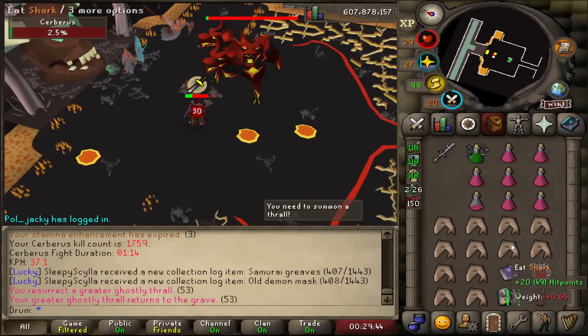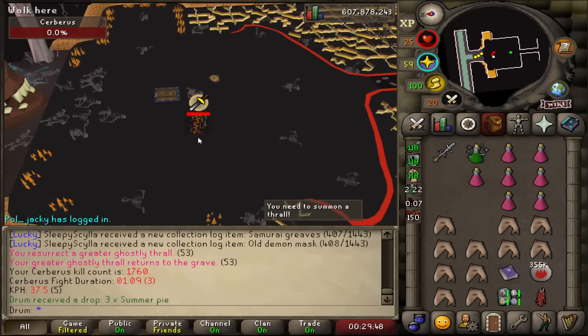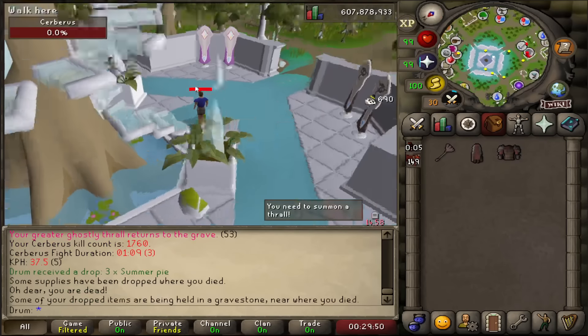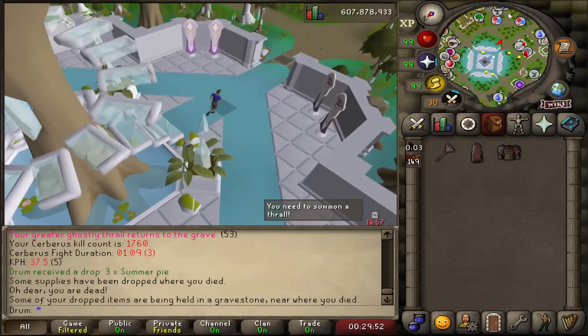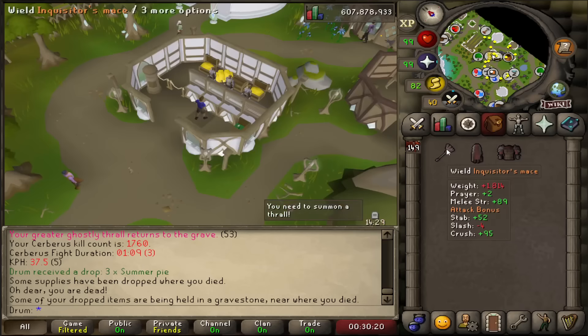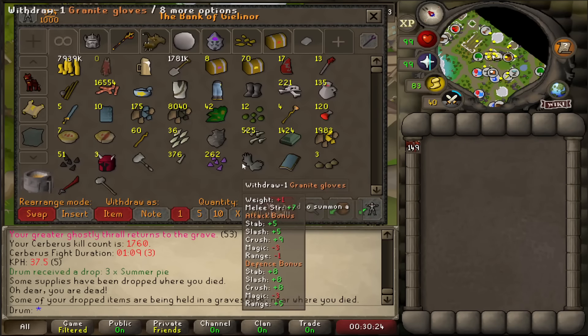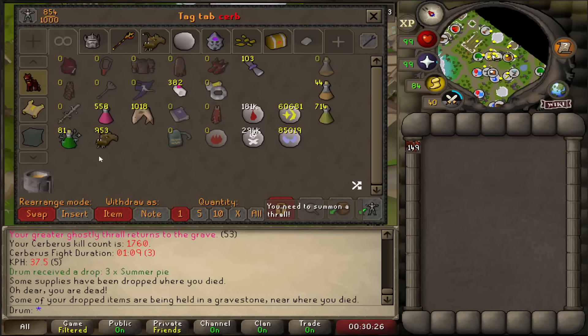Oh, I'm dead — that's what I get for reading chat and not paying attention to the game. Wait, actually, I did that on purpose. You want to know why? Because now I have a ton of loot on the ground that's going to last for an hour. I did that on purpose — y'all thought I actually died by accident? Nah, not this guy.